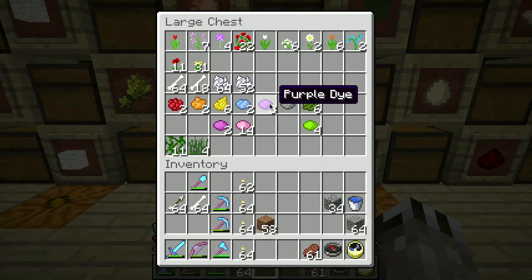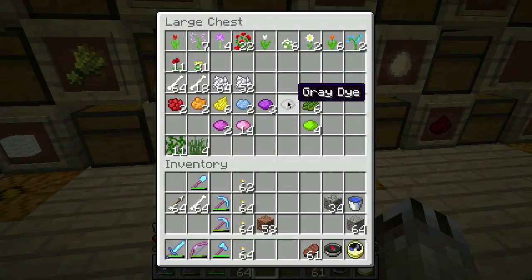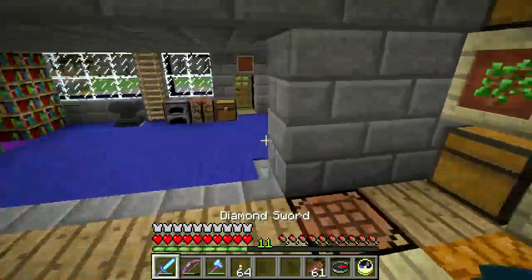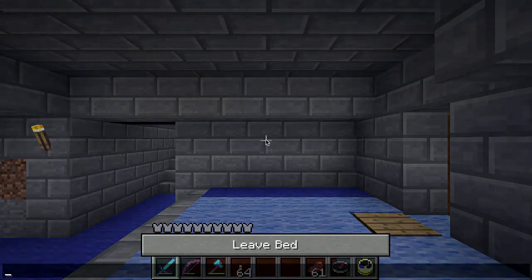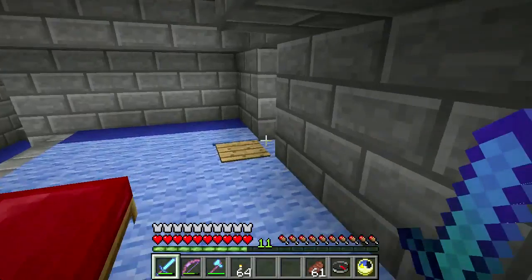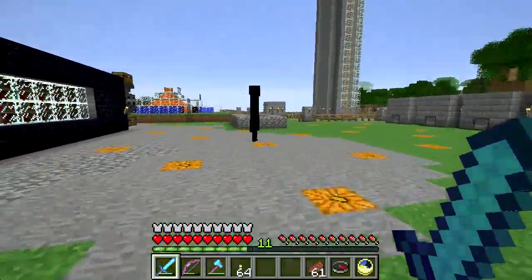So you can get gray from this. Black is the other odd one - to get black of course you need an ink sack from a squid. I probably should complete my set of dyes here - let's go see if we can find a squid. Since I live right next to a river it should be relatively easy, and black is the only other weird one.